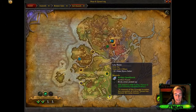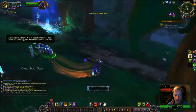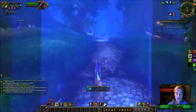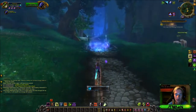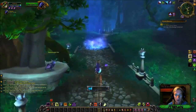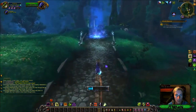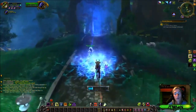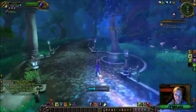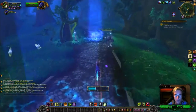All right everybody, ley race this time in Valsharah. Go ahead and click — pew pew pew. So this isn't hard, you just find these blue beams of blueness. This is some ley crystal, some ley mana — I don't know what's going on in Legion anymore — but you just run through them and you collect ley energy. Your ley energy bar just starts filling up.